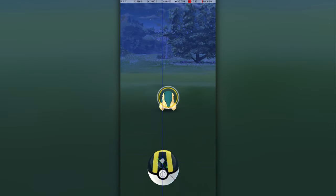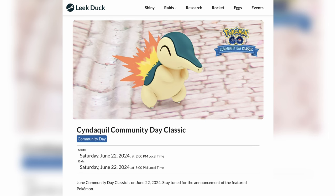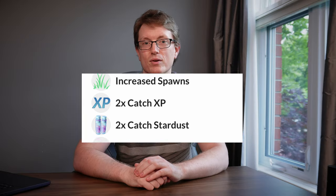This isn't the video I wanted to make about Cyndaquil Community Day, but it's the one I have to make about Cyndaquil Community Day. Thanks to Niantic, there's no one in the world who knows how to get an excellent throw in Cyndaquil. Check out the video up there if you're out of the loop as to why this is. This is a problem because tomorrow, June 22nd, is Cyndaquil Community Day Classic, and it even has a 2x XP bonus.